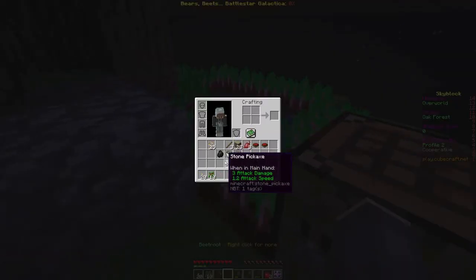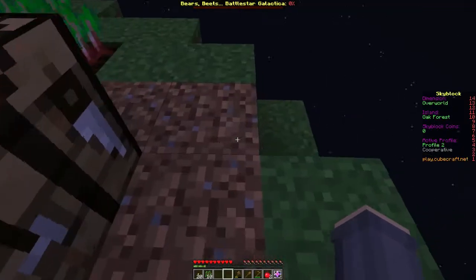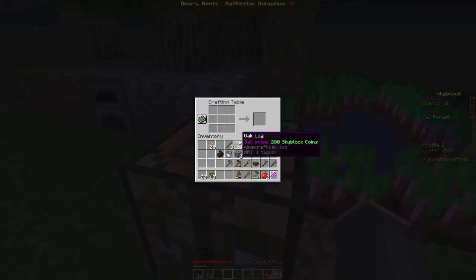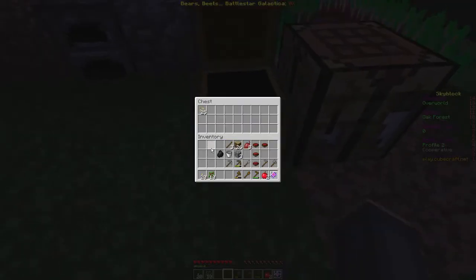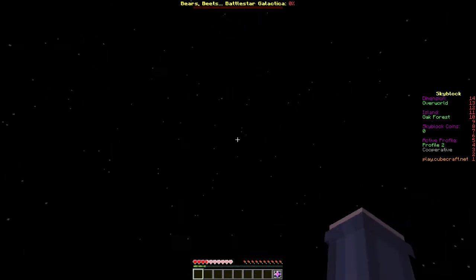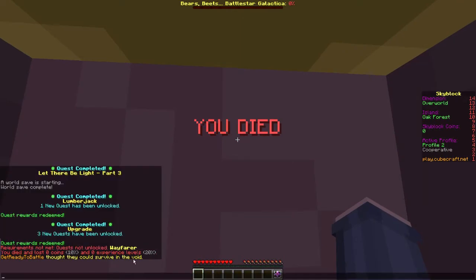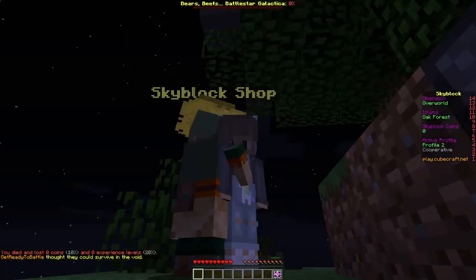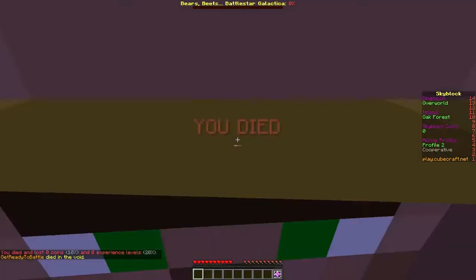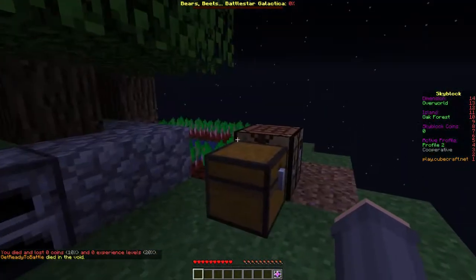Why don't we get to work making this island like a farm? I don't know where we originally spawned, so I'll test if we keep our stuff on death. One chest — put everything in this chest. Jump off and fall into the void. We lose XP levels and coins and spawn back. It does the one-point stuff. So here's like the middle — we can do math to figure out where everything is.